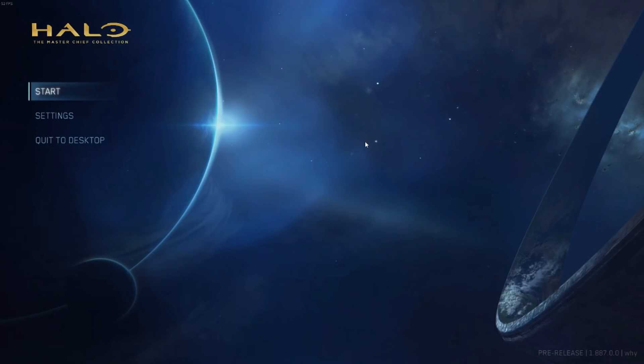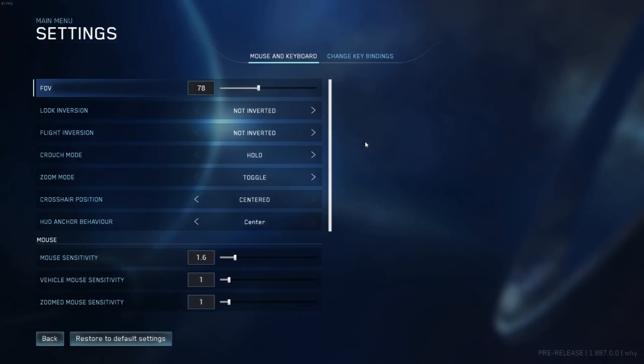If we take a look at the settings, we'll first see a list of settings for mouse and keyboard. In this particular build you can change the field of view between 70 to 90. There's look inversion, flight inversion, crouch mode, zoom toggle, crosshair position — which can be set to either centered or classic — and HUD anchor behavior, which can be set to edge or center.